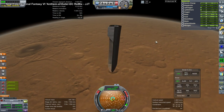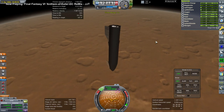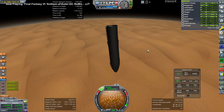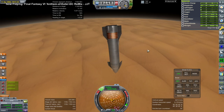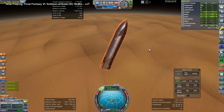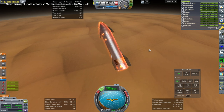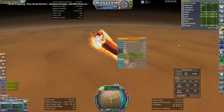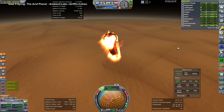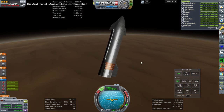Here we are approaching again, and there we are spinning — the barbecue roll. You can see the fins are tilted in opposite directions to make that happen. It's horrible, but we want those supplies to reach their destination. It ends up very wobbly, but it does ultimately get us a capture. Inelegant but functional.